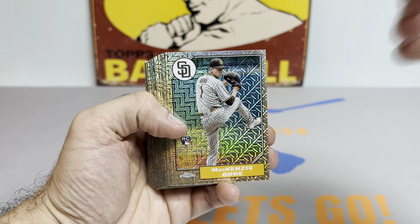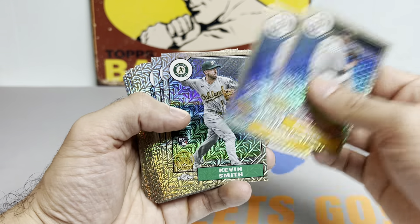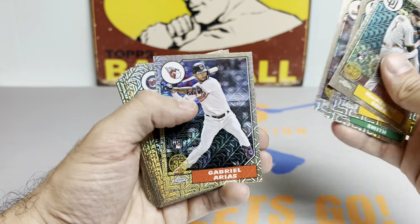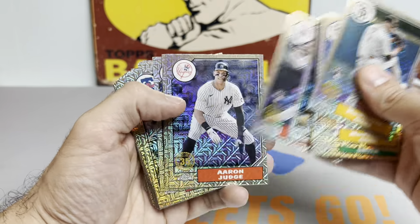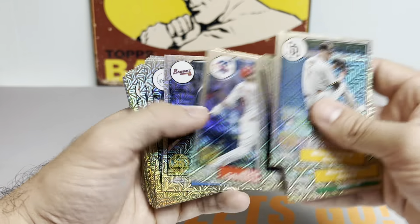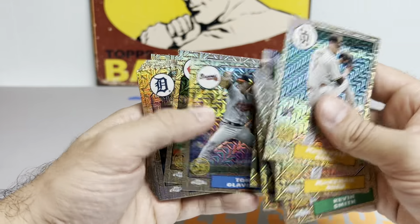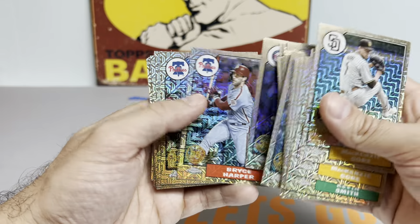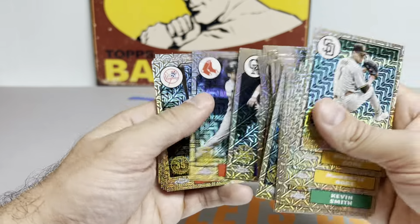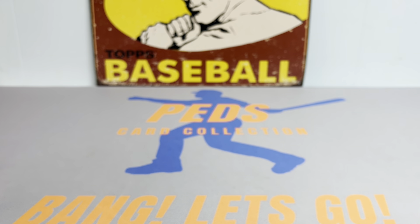Here we go with the mojos — I top-loaded the best mojos for later, but we got some nice rookies: Mackenzie Gore, Kevin Smith, Newt Barr, Arias, Miranda, Duran, Ellery's Montero, another Arias. These were all pretty much base chrome mojos, but we do have three numbered cards coming up, I believe two of them being rookie cards. Let's get to the short prints and numbered cards.